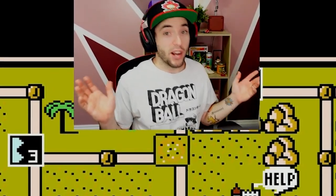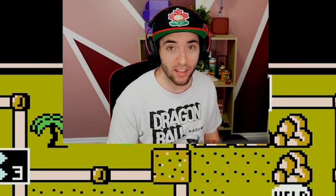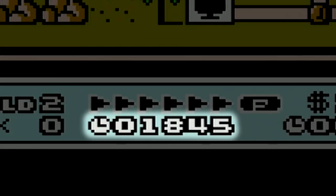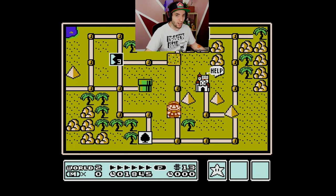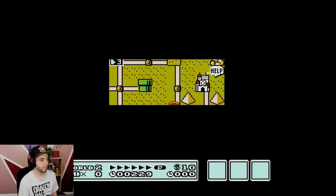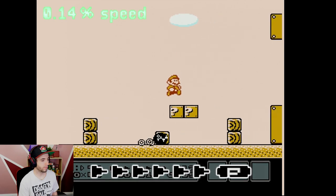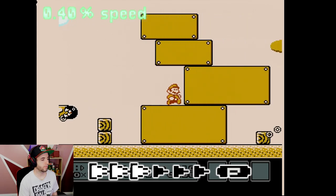We did it! That actually took me over half an hour just to do once — I'm not even kidding. But if we look at the bottom of the screen, we can see 18 seconds and 45 frames. That means that p-speed strategy right there is actually almost one second faster than the normal route. And if it took me over half an hour just to get it once, you better believe I'm not ever going to get it in one stream. It is just so precise and so hard.